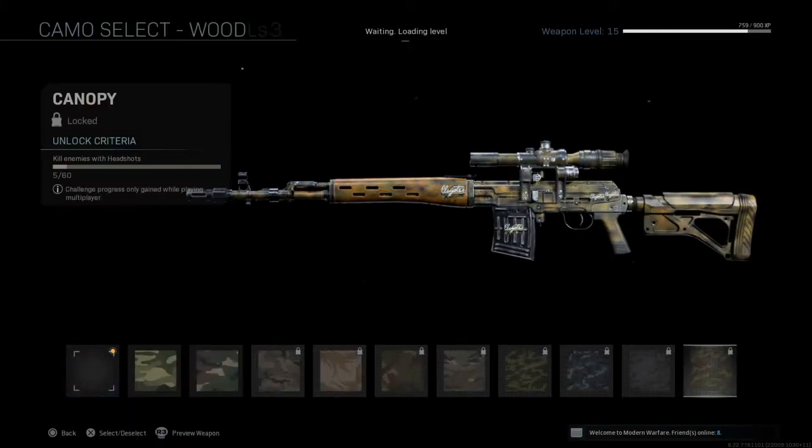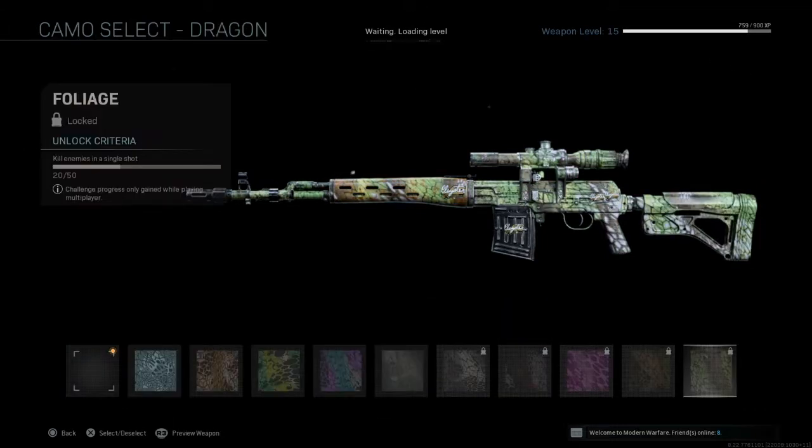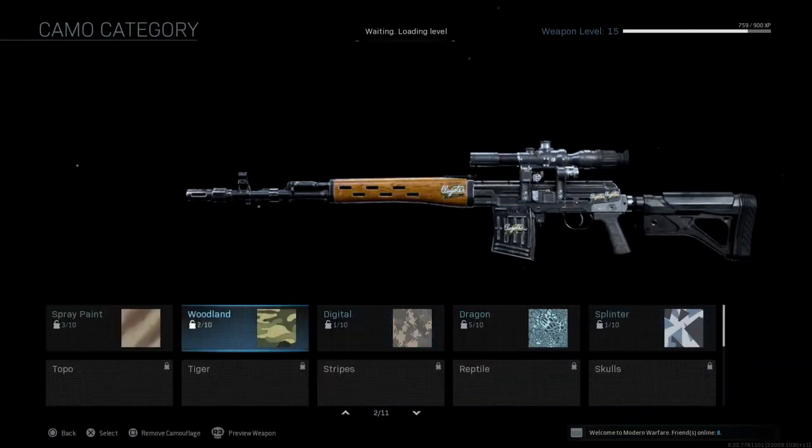Okay guys, today we have the Drakon Sniper Rifle — the semi-automatic, weak shit. I've played a few games with it already and I unlocked a few camos but haven't completed them.